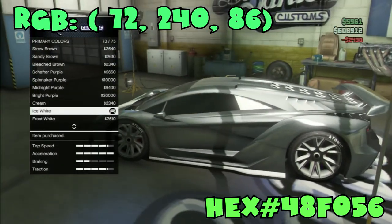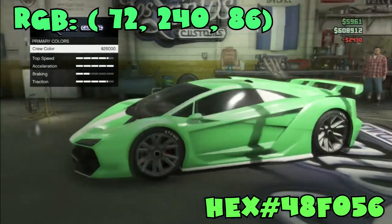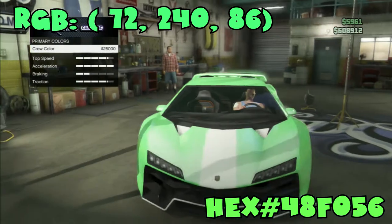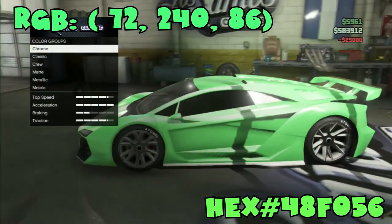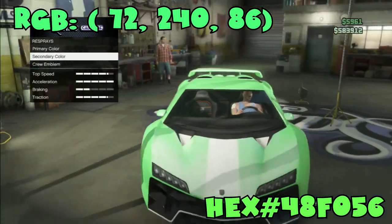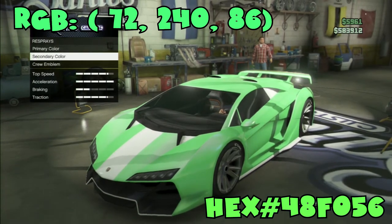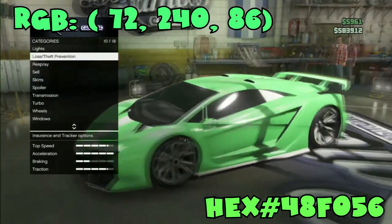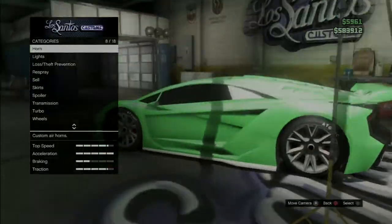If you wanna do what I do, just go ice white — it looks really nice with the crew color. As you see, it's a really bright green and I really love how the color looks, it stands out. I actually cancelled there. For the secondary, it can either be the crew color, ice white, lime green — I really don't care what you do, it's your car, you can do whatever, be creative. For the tires, you can keep them the same — I keep them the ice white, or frost white, I believe it is.